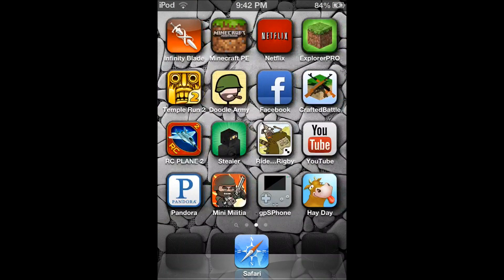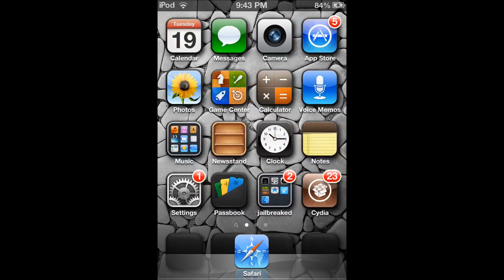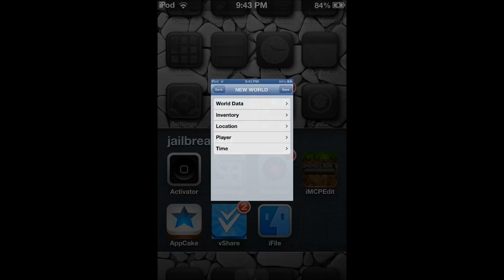Then go into Minecraft into that world. And then you're supposed to die, and that block that you had will disappear. So once you die, you press respawn and then leave. And when you leave, you go back into IMC edit.